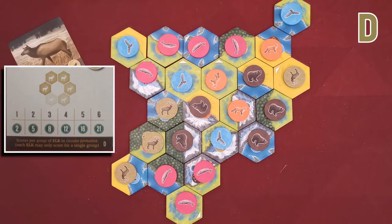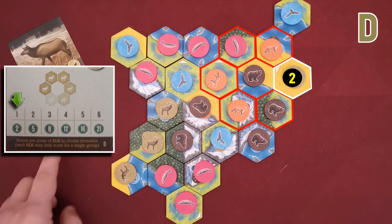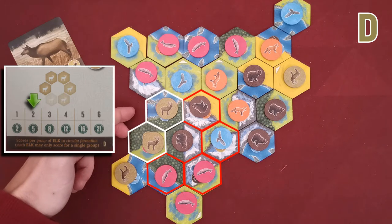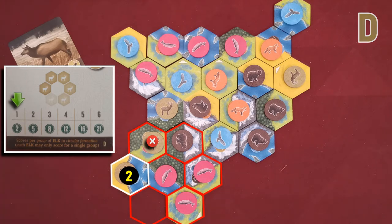With the D card, elks need to be placed as part of a circular shape. This lonely elk is one-sixth of a full circle, so the player gains two victory points. Similarly, these two elks can be assumed to be two-sixths of a circle, so the player gains five points. The last elk scores another two victory points.